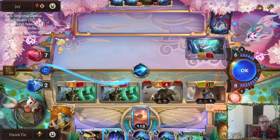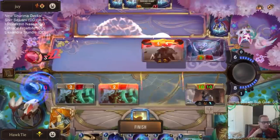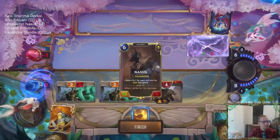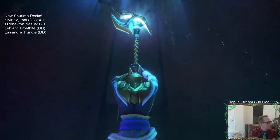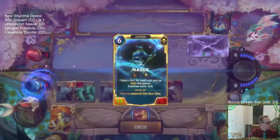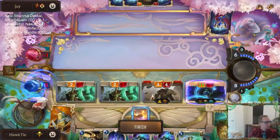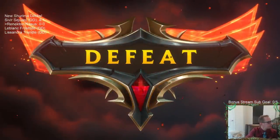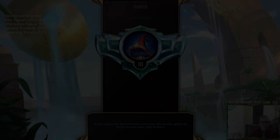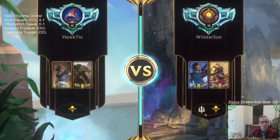They found the Mystic Shot. The reason not to Suit Up Fizz — it was correct not to Suit Up the Fizz, because the Fizz was already dealing one damage. So you take something that's doing zero damage and Suit Up that, getting four additional damage instead of three. If they would have Suited Up the Fizz, that Mystic Shot would not have killed me. Why do we not have Atrocity? Because we don't play Shadow Isles.